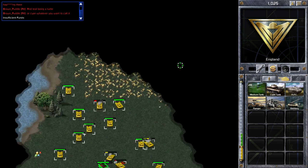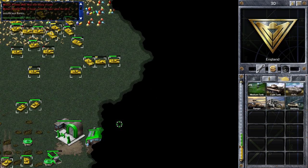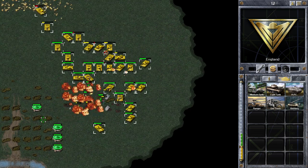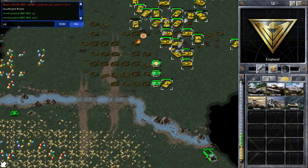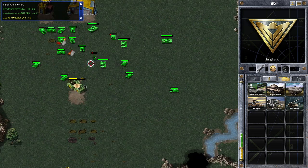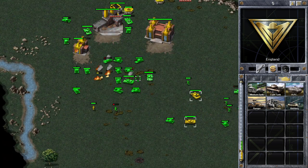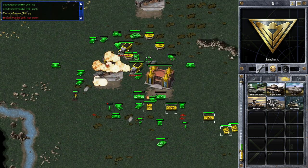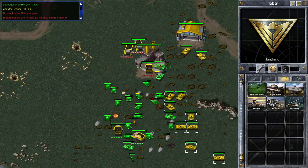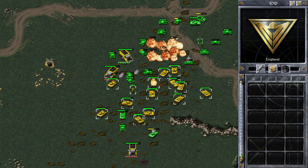We've managed to get into this space — this is going very well. We've got that war factory down, the construction yard down, and now we're taking out the pill boxes. But Green is actually attacking my base, so I'm going back. It's probably game over now because there's no way I can defend and no way I'll get my tanks back in time. This was inevitable — I didn't have an MCV so I couldn't build any more buildings, which hampered my late game. The ore ran out, ore trucks were travelling a much further distance so I couldn't produce tanks as fast, and I wasn't able to build pill boxes to defend like Green was.